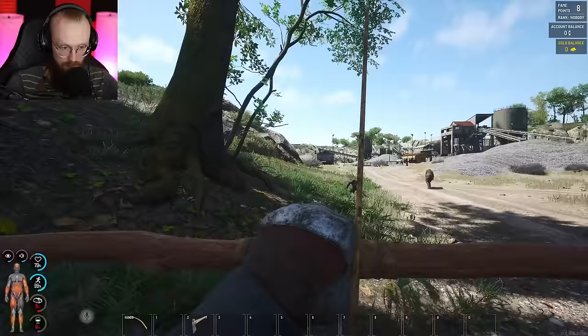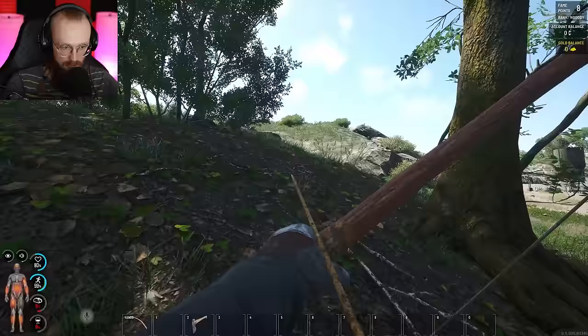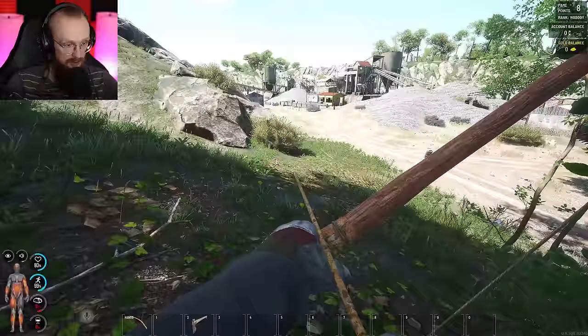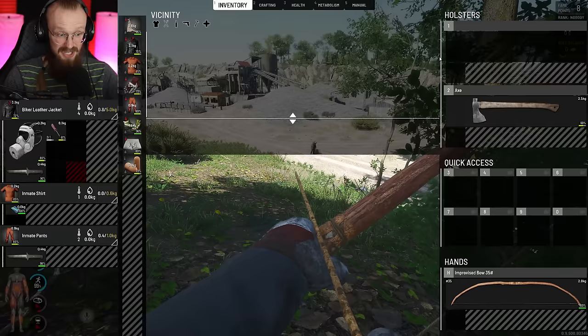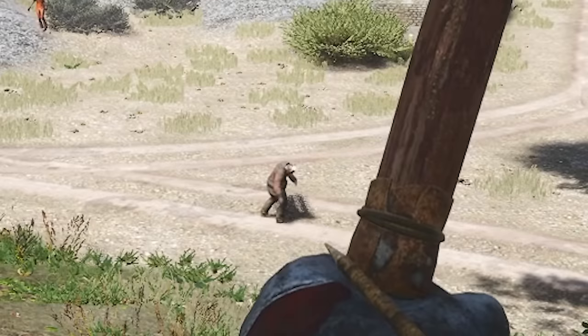We got that zombie. There is a zombie up there — I didn't even see it, I just heard it. We got this schmuck. It is cool that zombies can growl and you can hear them. I have only six arrows. Six. What happened to my arrows? Six bloody arrows.